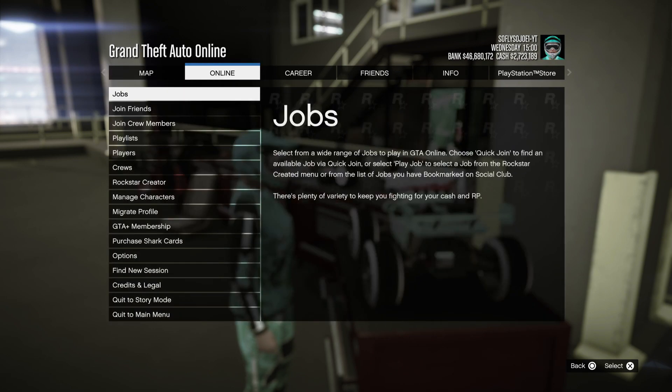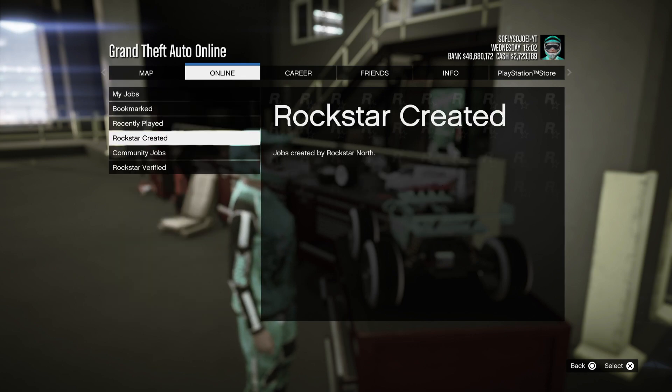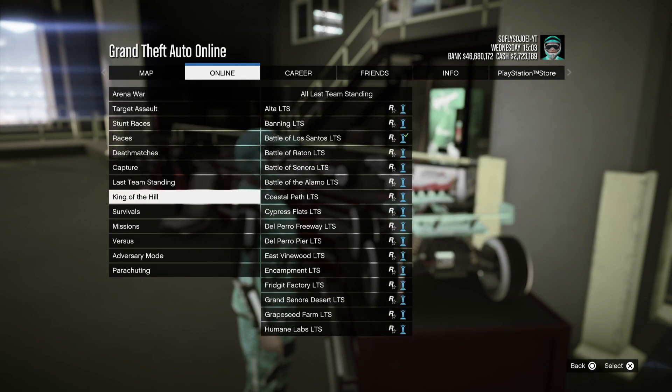From here, go to Online, go to Jobs, go to Play Jobs, Rockstar Created, go to Missions, and start up the Tightening job.